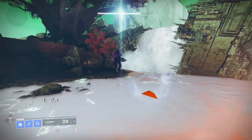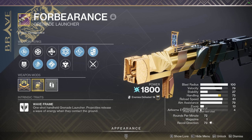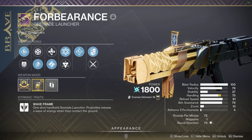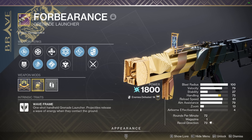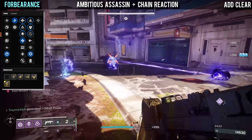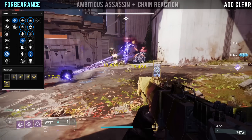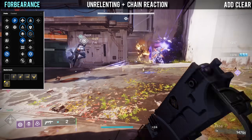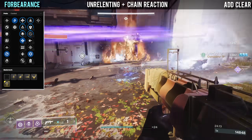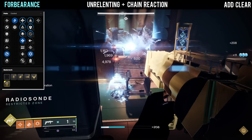Moving on to our special weapons, we are starting off with Forbearance — a fan favourite ever since it came out in Vow of the Disciple. Just like with the original, you also want Envious Assassin with Chain Reaction, and even though Chain Reaction is getting nerfed next season, this combo will still be perfectly viable. Another interesting combination is Unrelenting with Chain Reaction, which provides the healing that the original Forbearance has while still maintaining the ability energy from the new origin perk.